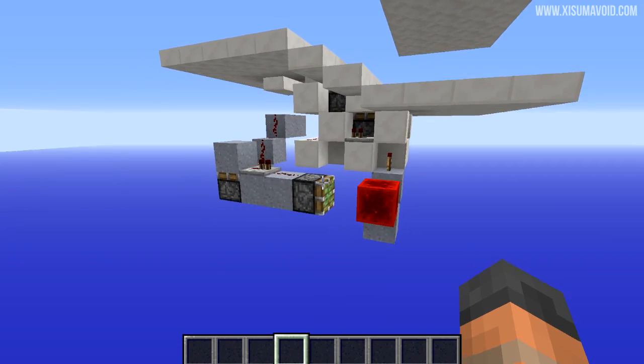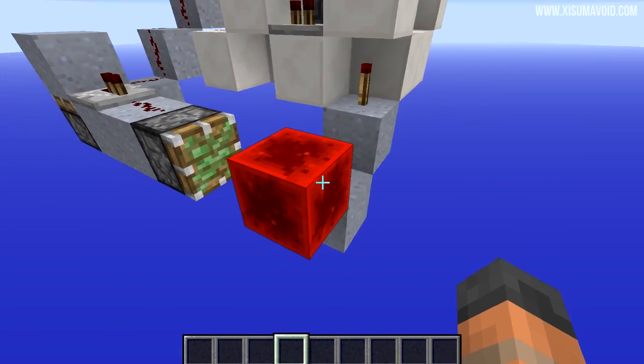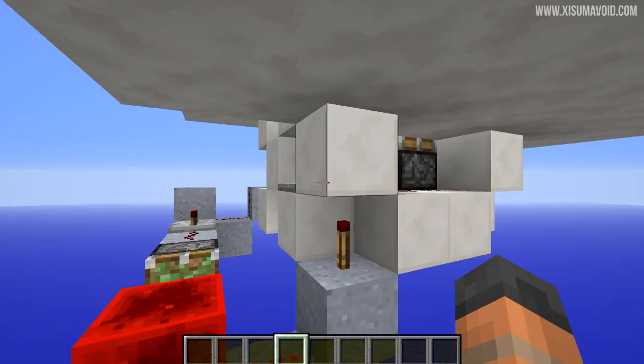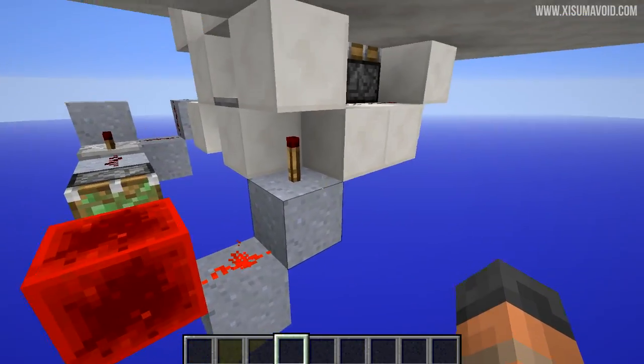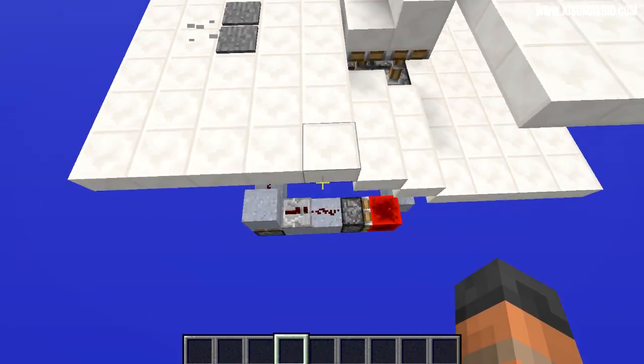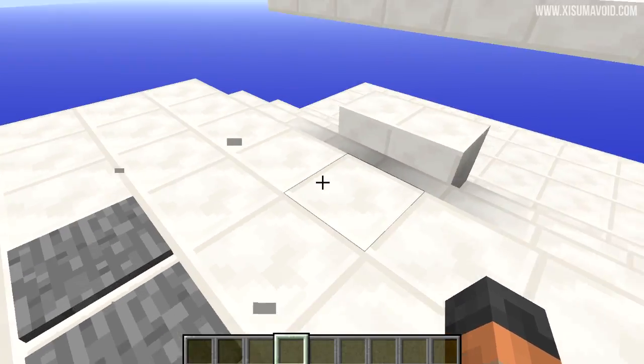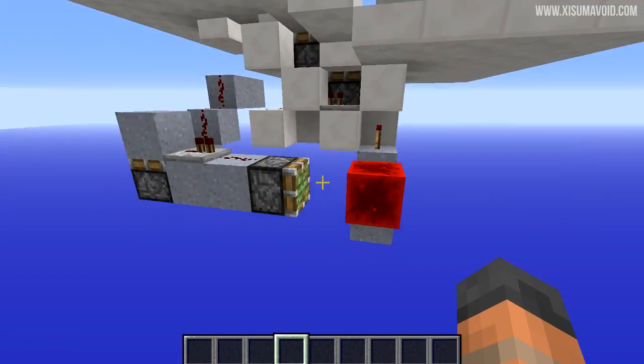Over here the way that I've wired it up is with a T flip-flop — that is this bit right here that pushes the redstone block back and forth. And then this is the input block, so you can see I've travelled the signal up above. So when we stand on those pressure plates we're going to move that redstone block over here, and that's going to power the contraption. When we stand on it again, it's going to push it back across and turn it off.